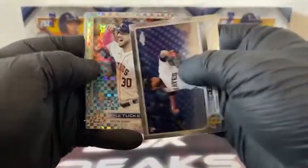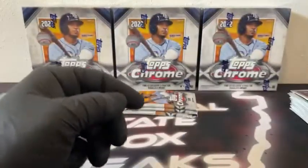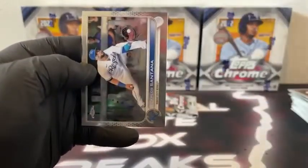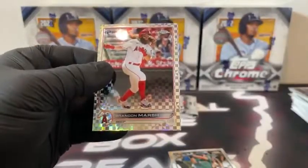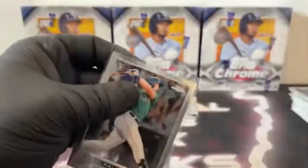Here's Willson Contreras. X-Fractor, Kyle Tucker. Got a base Andrew McCutchen. And a base Kyle Tucker. Pack number eight: there's Alex Bregman. Got a Refractor, Giancarlo Stanton. X-Fractor rookie, Brandon Marsh. There's Cal Raleigh and Carlos Santana for Kansas City. We'll sleeve and top load both of these — very nice Brandon Marsh on the X-Fractor and Cal Raleigh for the Seattle Mariners.